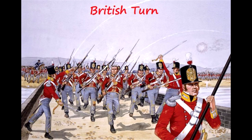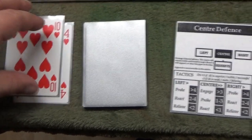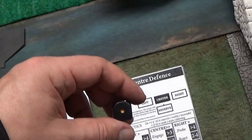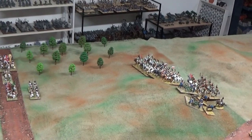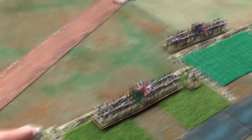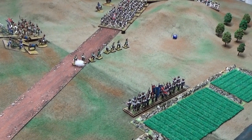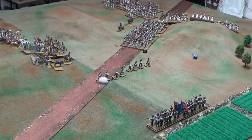British second turn — they must hold at least another turn. The card is a 10. On the left they see the menace of the French and take a defensive attitude, staying where they are and preparing the defense against the French cavalry. In the center they roll a six to engage the enemy, so both the artillery and the Scots will open fire at full effect and try to make as many casualties as possible to the French.